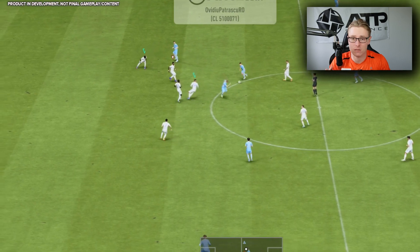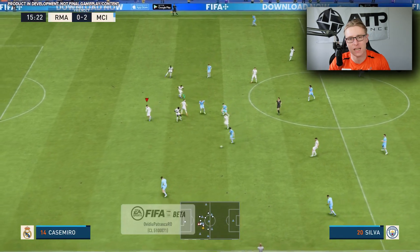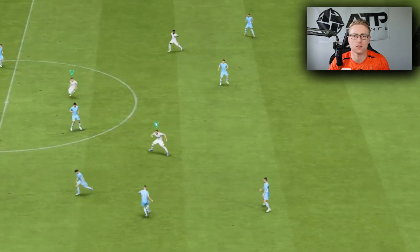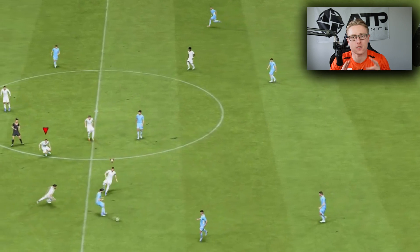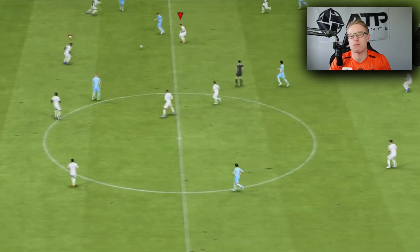Partial Team Press looks very, very useful. What it does is allow two of the closest players to the ball — that are not controlled by you — to mark the two closest attackers making runs. I actually like this concept, and I'll tell you what second man press was all about.